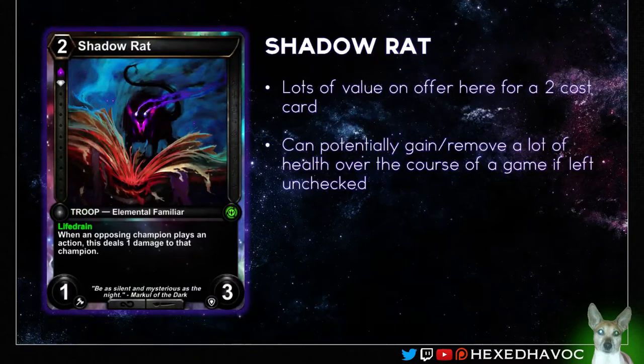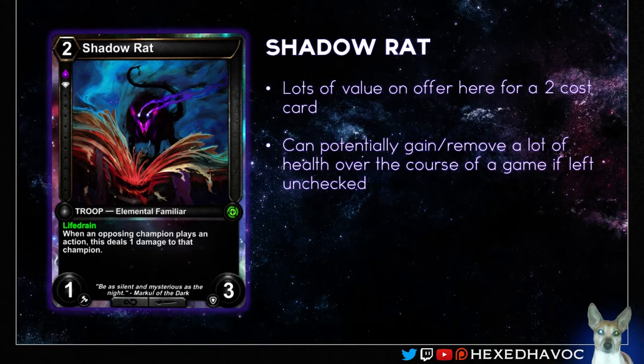Up next we've got the Shadow Rats, another Blood Diamond card. Really good value for a 2-cost card. If left unchecked over the course of a game and your opponent has even just a decent amount of actions, you can represent some decent health swings — gaining life for yourself, because he deals the damage every time. Also another good target for buffs, though actually it's still just dealing 1 damage. So regardless of buffs, it's still good. Brute is a really good value card there. I like it.